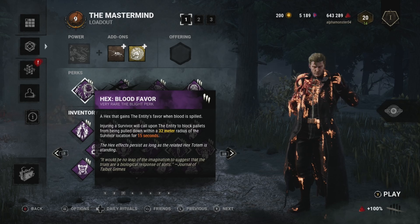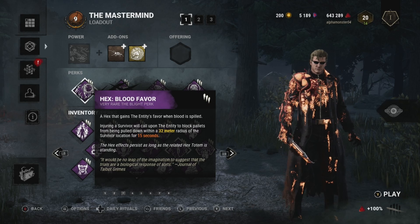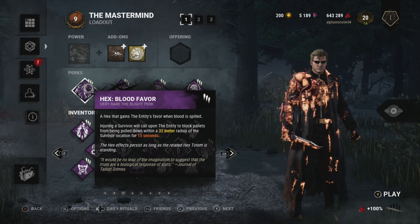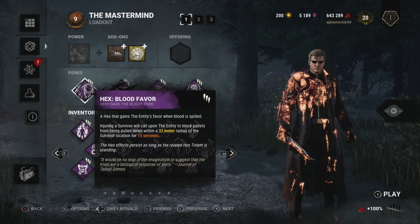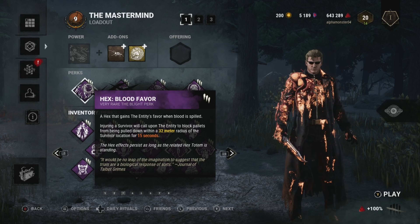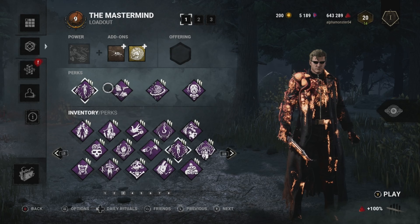The perks we'll be using: Hex Blood Favour — pretty much injuring a survivor blocks pallets within a 32-meter radius of the survivor's location for the next 15 seconds. You may say that's overpowered, but it's a hex, so if that hex gets destroyed, no more effect.